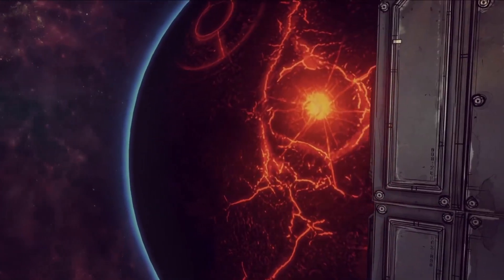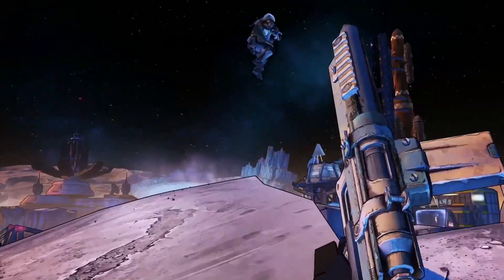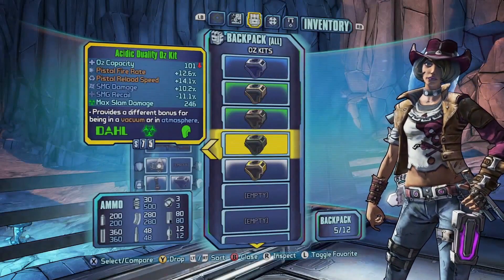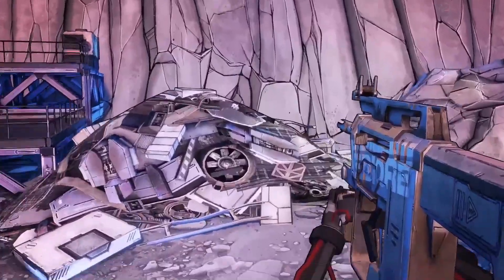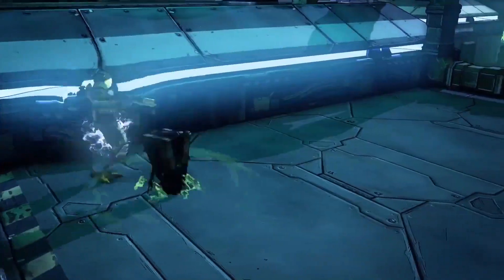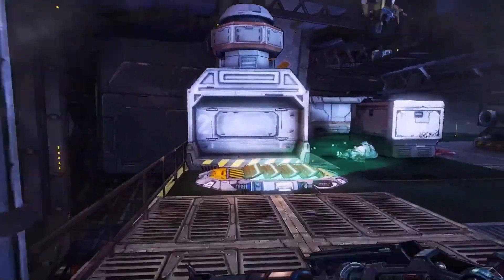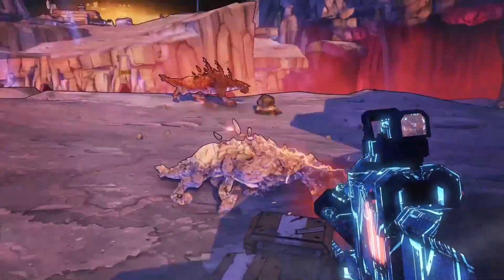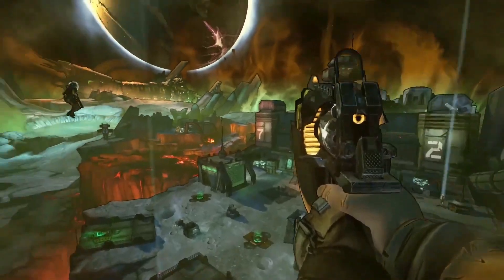You've likely killed many things on Pandora already, but things are quite different up here on Elpis — for realsies! The gravity is even lower, so you can jump extremely high into the atmosphere for acrobatic gunfights. Additionally, if you have an Oz Kit, you can slam down from great heights to squish your enemies to death. This maneuver is called a Gravity Slam — but you can also call it a Butt Slam! You can find upgraded Oz Kits that add elemental damage to your slams, like fire, shock, acid, or explosions. Oz Kits also enable double jumping, allowing you to reach all new areas and traverse the environment with greater freedom than ever on Pandora.